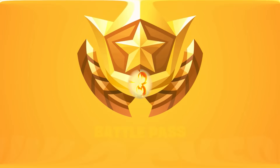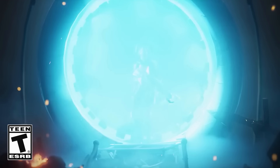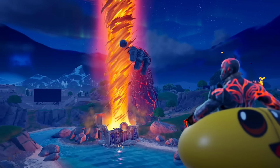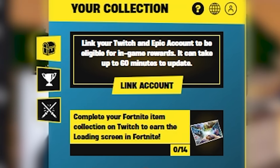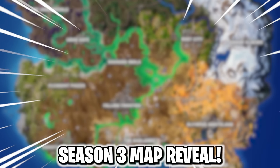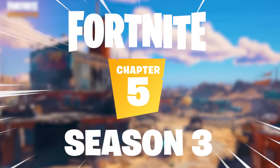The Fortnite Chapter 5 Season 3 Battle Pass skins have just been confirmed, with new gameplay of our official live event having attachments to the last mini-event — the Pandora Box and the Titan Hand — with a secret free reward you'll need to claim. The blue cube has found his way back with new secret locations just added. Fortnite has just updated for Season 3.